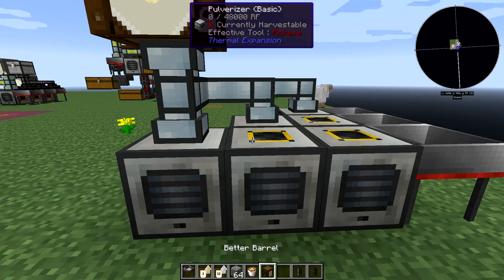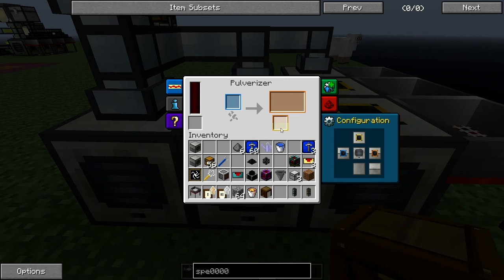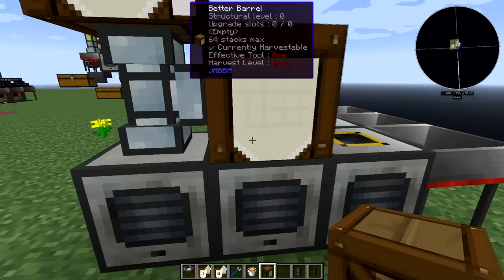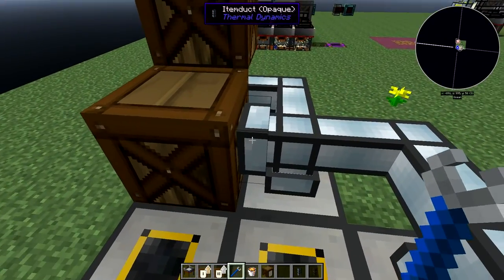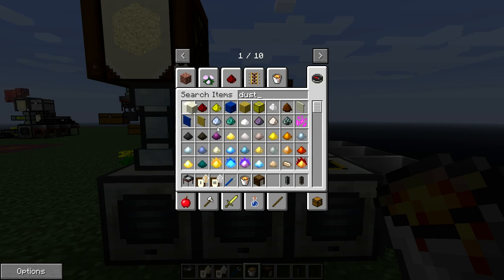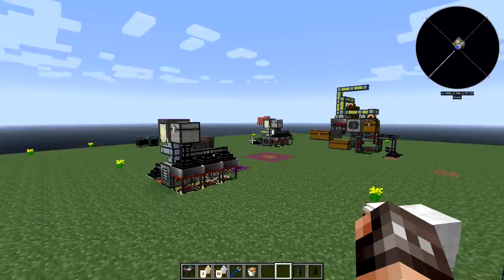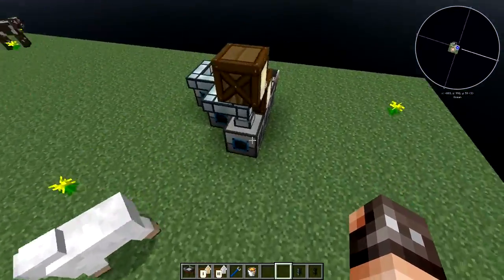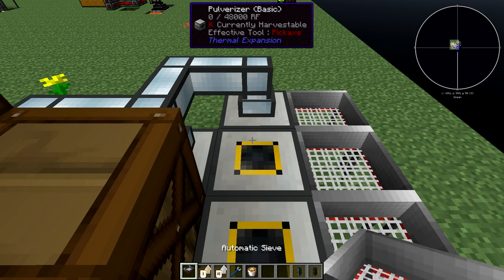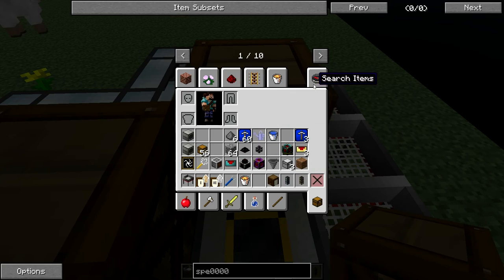This pulverizer here is going to be pulverizing gravel, and the secondary output will be dust. I don't want to use that dust again - as I said, we're not going to use the secondary outputs - so we're just going to turn those off so nothing else is connected. This one will output dust. Lock that one as well. And then the third one, which is also going to be pulverizing gravel, will also output dust.